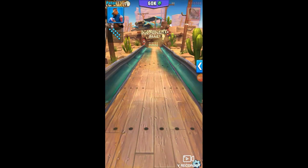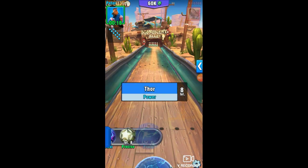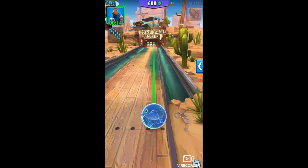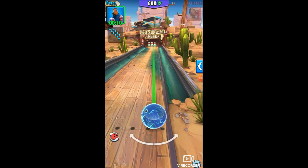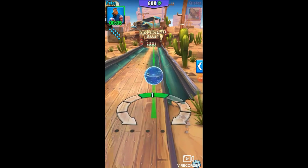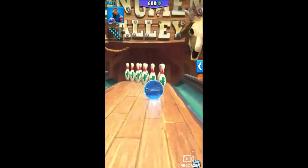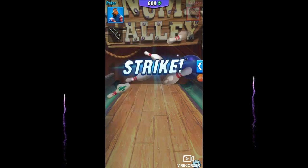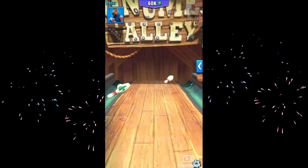All right guys, the slide pattern — this one's great. I go with the power ball, something with a decent guide. Go all the way to the right, then aim dead on for the second pin from the right going right to left. Send it straight on to it, and at that angle it should wipe everything right out — boom, strike, just like that.